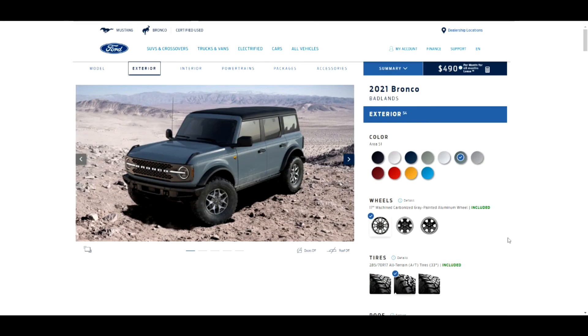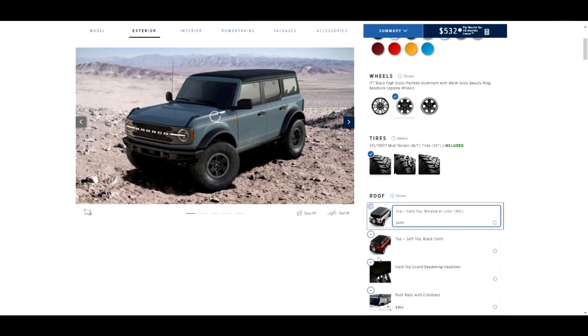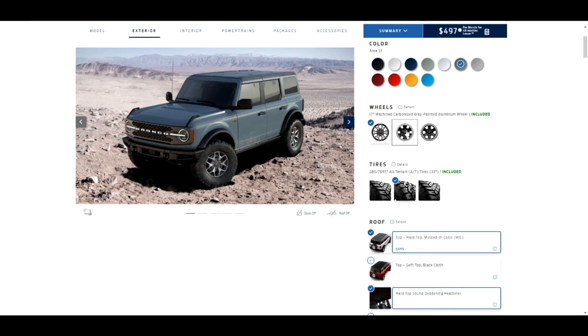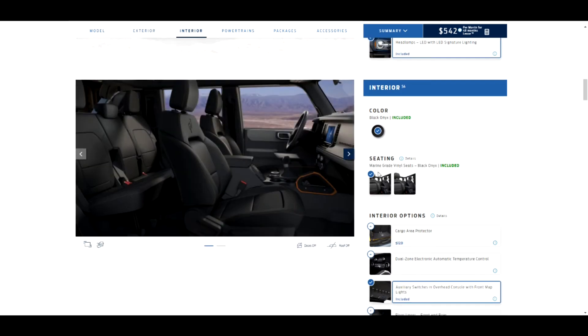Now going back to the models and moving to the Badlands trim. We're back to vinyl seats. Looking at wheel options — 17-inch versus a larger option, where one comes with bigger tires. Going with the hard top again and skipping the crossbars. Adding paint protection and the brush guard. The Badlands also features marine-grade vinyl seats, which is great if you take the roof off in the rain.